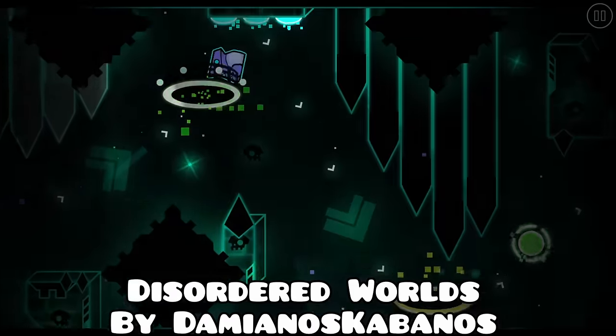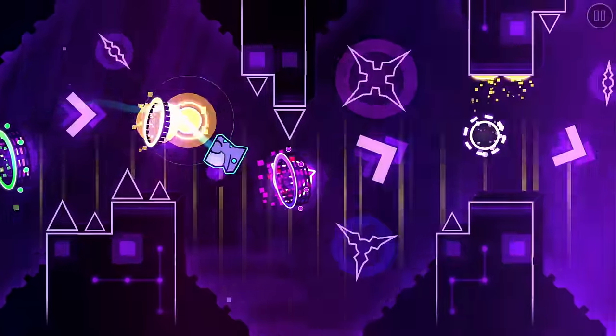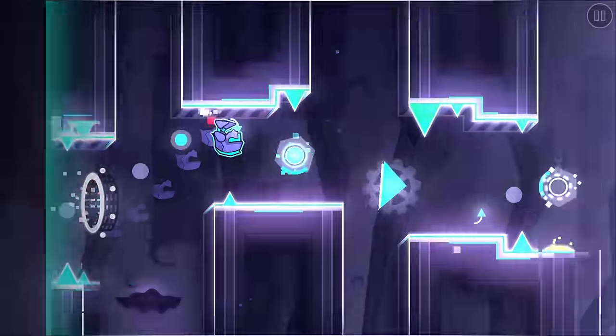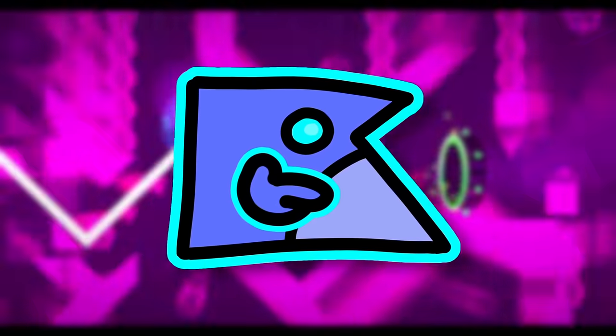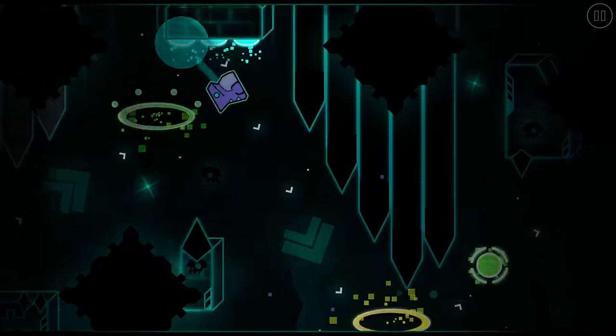Disordered World is very similar to Onwind, with a drop that is extremely difficult. I don't know what's with easy demons wanting to fire your hand from clicking, but that's besides the point. Fortunately, this part is very short unlike Onwind, with most parts of the level being 5 stars.